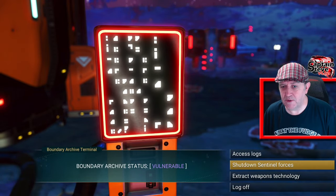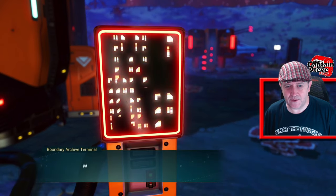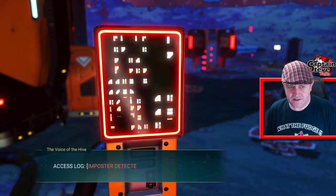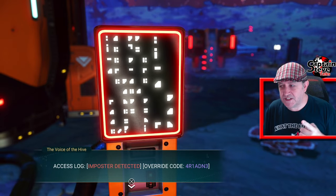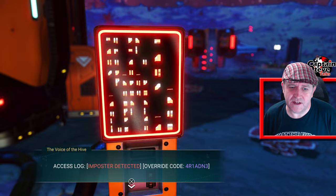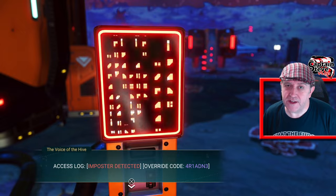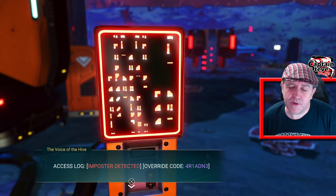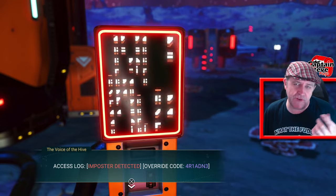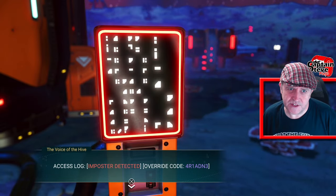Sentinel stuff is usually in red, so that's rather curious in itself. Boundary archive status: Vulnerable. We want to access the logs — we're not bothered about the other stuff. However, there is quite a kinky weapon in here. Very nice. I'll give you the coordinates later. Let's go back a level. Access logs. Here we go.